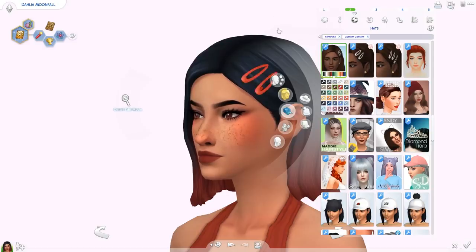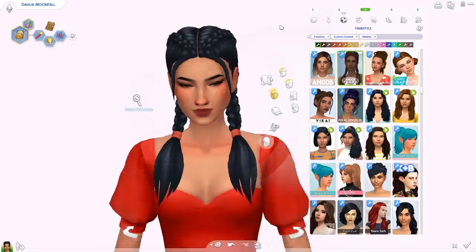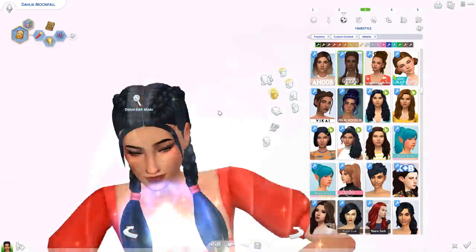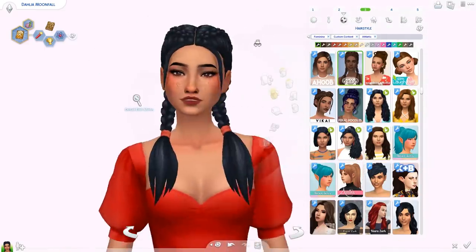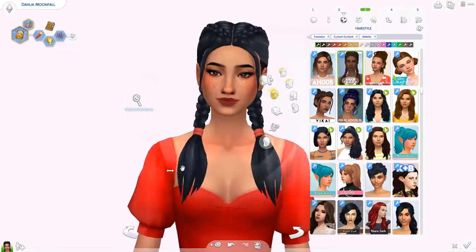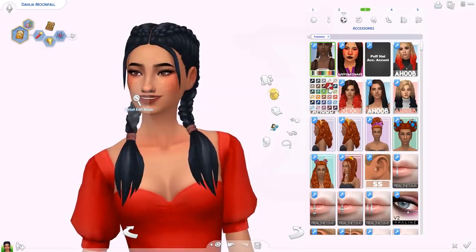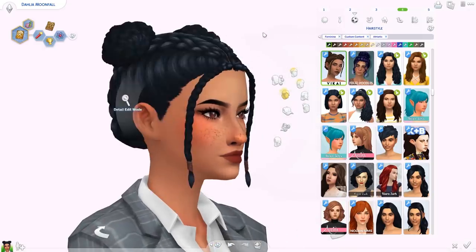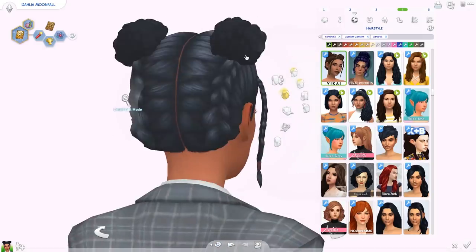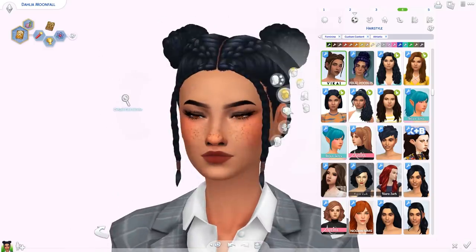Then we've got the Amira hair — really cute, again using the same little strands of hair in the front that I really like. It's kind of like a maxis match version of the clarified hair. You can change the color of the hair ties if you want — lots of different options. Then we've got the Amala hair by Vikai — really cute, got some french braids going all the way to the back, space buns, and these little wispy bits of hair in the front.